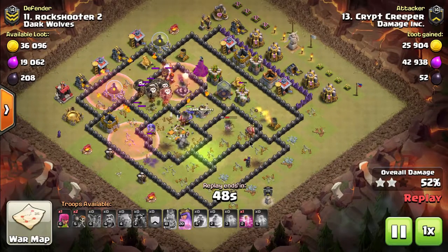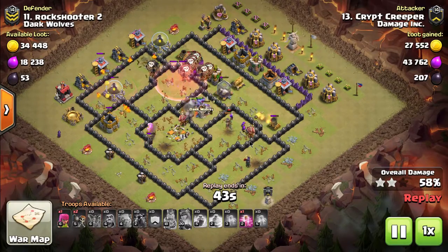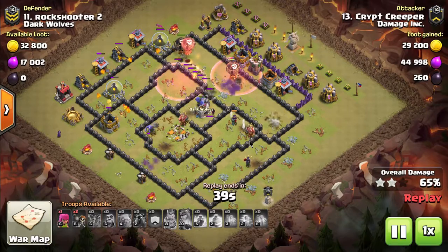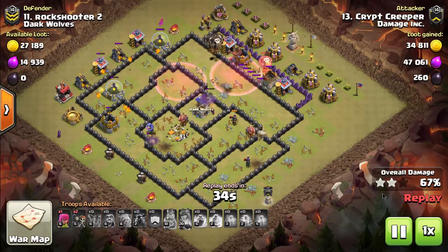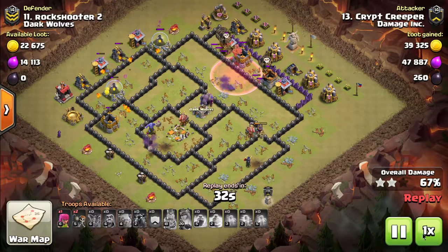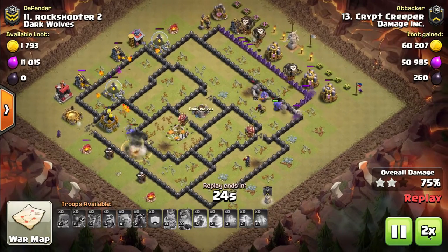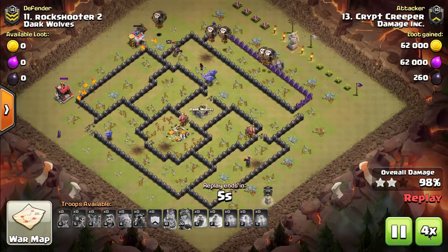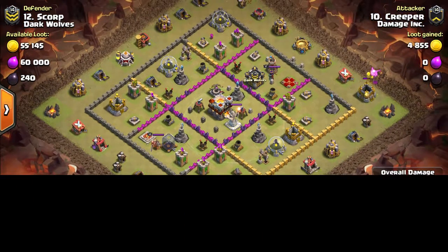You're trying to get two air defenses if you can. Be really strategic when putting in the lava hounds and balloons. You don't want to start with a big giant cluster of 30 balloons in one corner. Put at least one, sometimes two, lava hounds on each of the two starting air defenses, then put in like six or seven balloons following those lava hounds in. Follow them up with a haste spell — that will get them over that first air defense. Then watch where they go and follow them around the base with the rest of the balloons, clockwise or counterclockwise.